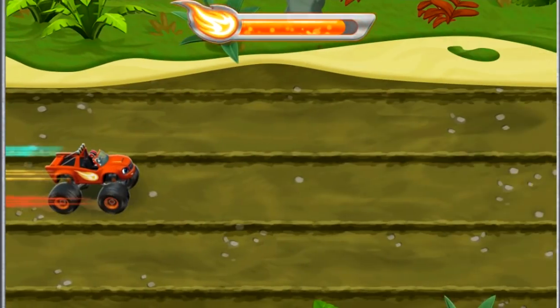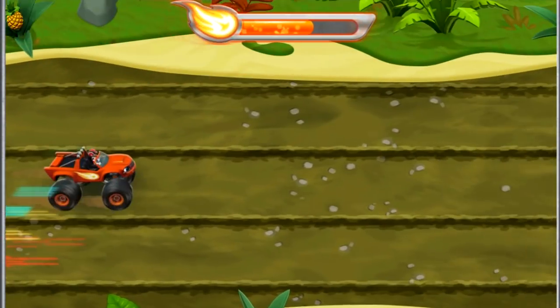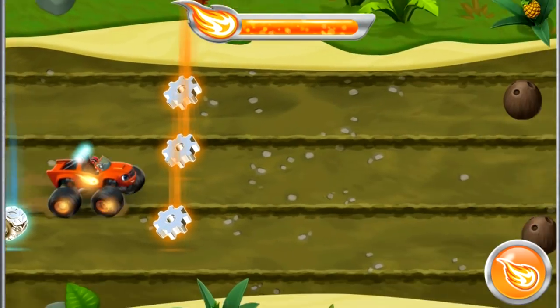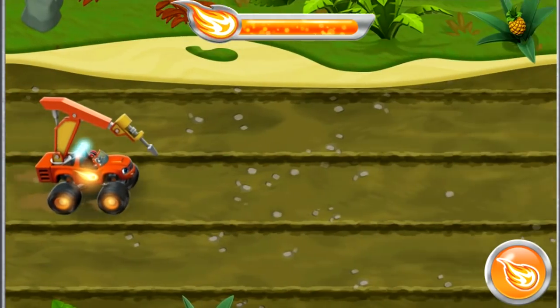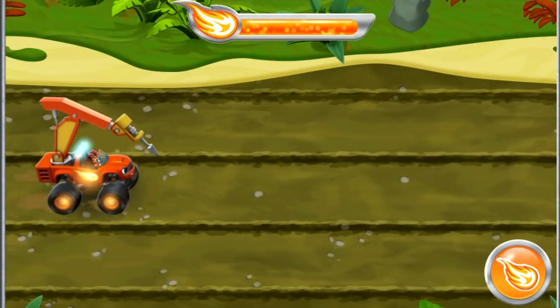Along the way, we need to collect silver tires and gears. Silver tires will add to the Let's Blaze Meter to help me accelerate. And gears will help me transform into a machine that has the force to blast through any obstacle. Ready? Let's go find Zeg!